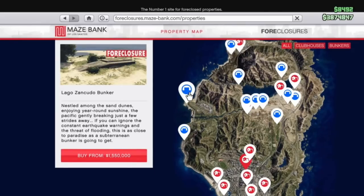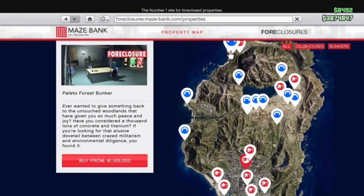The second one is the Lago Zancudo Bunker. I would also stay away from this one — Fort Zancudo likes to trigger a lot of Merryweather activity, which could cause you trouble. Fort Zancudo is also going to be a magnet for players that want to get close to this iconic military base. Then you've got the Palito Forest one, which is the cheapest at $1.165 million. Two reasons I don't like this: the cheapness of the price and the location. It is super isolated from everything, so I would not recommend that one.